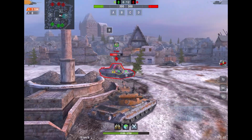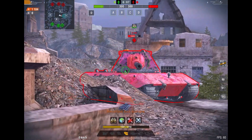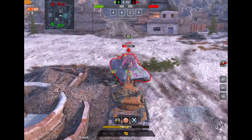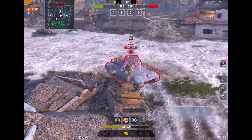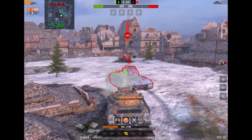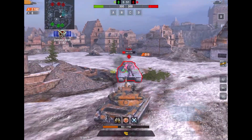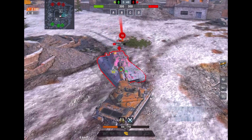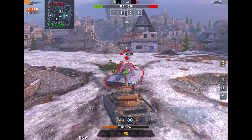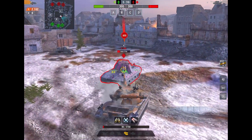Even though on paper the DPM and alpha are better on the E100, that's not true if you actually use both consumables — the adrenaline and the new consumable that increases your alpha. You're going to have a DPM of 3500+ on a heavy tank with a humongous alpha strike. That's 690 per shot with a much faster reload time, making the 60TP super dangerous.